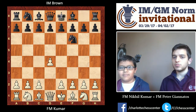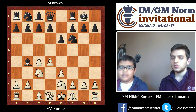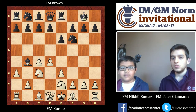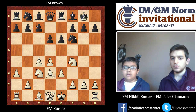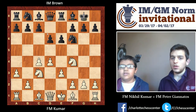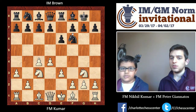So he played the Nimzo Indian, basically what I prepared against him. And then this line that he played, I had a game with this previously in round three. I found an improvement because in round three, I played Knight F4 and I didn't really get such a good position. Black was fine out of the opening. So in this position, I found the improvement — Knight G3 — and it gave me a slight edge in the opening, which is what I was hoping for.